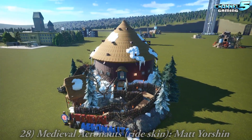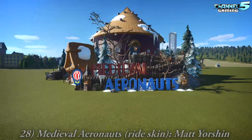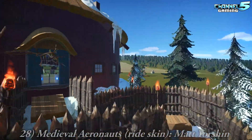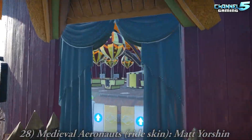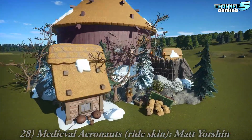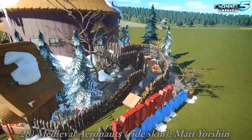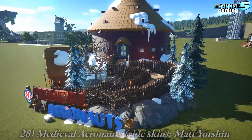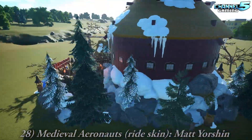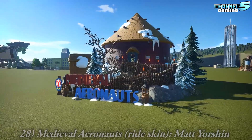And last but not least, the Medieval Aeronauts Ride Skin by Matt Yorshin. There's the snow — we always kid him about his snow, but he is making a snow park. I'm not a huge fan of snow and thatch together. What throws me off is these fences — it's so war-song, and then you have a thatch roof. It's a little mix-and-match, an unusual combination, but it kind of works. I like the composition of it.